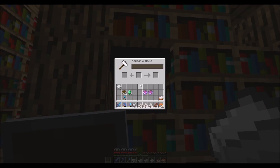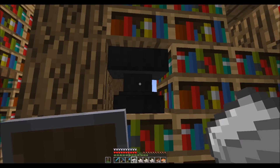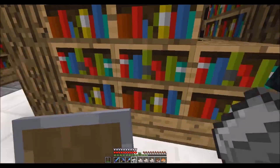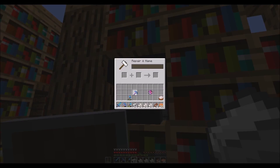Let's hit the anvil. Let's take our efficiency and our mending. We got one more tool — let's grab that from the ender chest. We'll pop this back, pop this back, pop that back. And then our silk touch is also going to have mending.